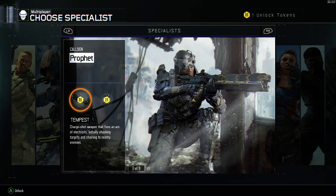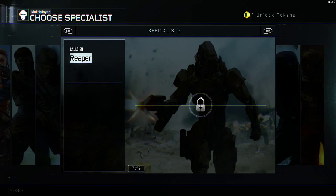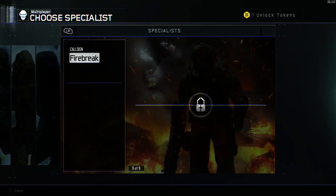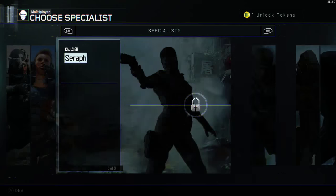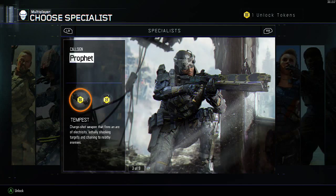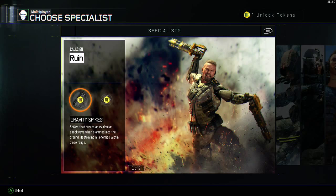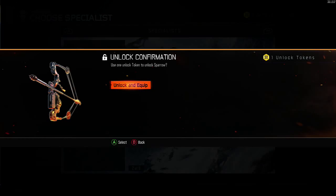I just unlocked this and I get to choose one of these characters. I think I'm gonna do the same thing as last time — I'll do the bow and arrow because I really like that. Or I might do this guy, the Prophet. Actually, I kind of want to do the John Cena sticks. Yeah, I'll do the bow and arrow, why not.